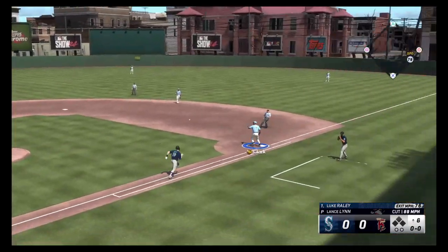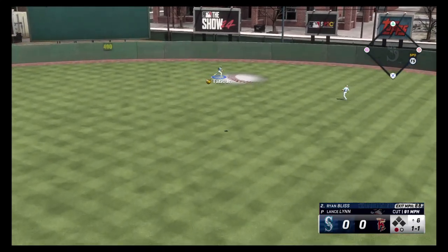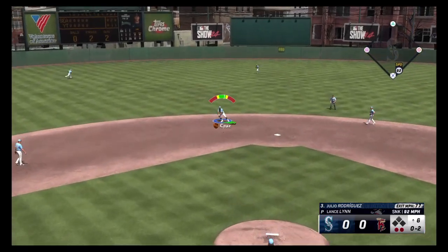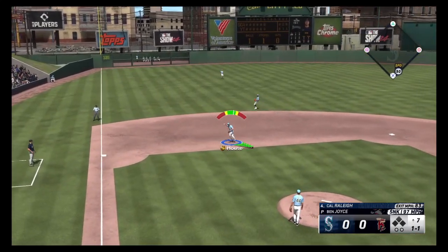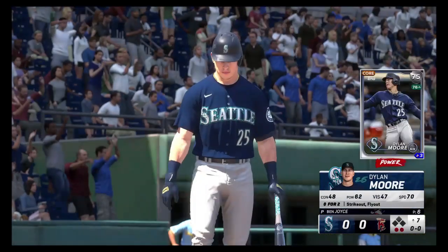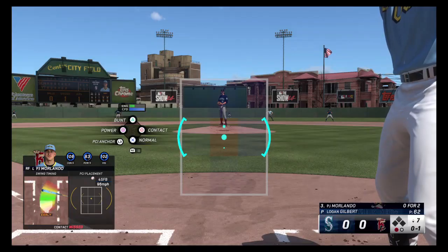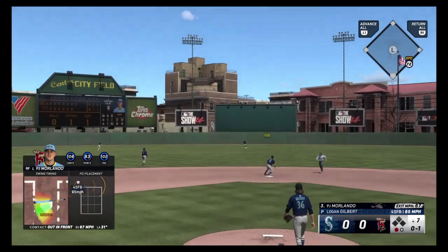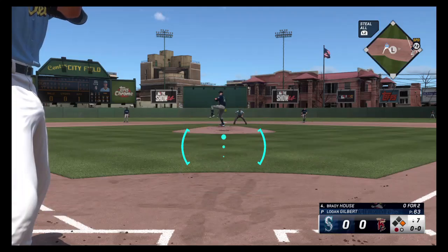Ground ball to the house for the first out. Popped up to Tatis in center — going back for the second out. Sinker low to J-Rod, ground ball to O'Neal Cruz, throwing to first for the third out. Ground ball to the house — throwing to first for the first out of the seventh. Got Rojas whiffing. Slider low — got him chasing. P.J. with a hit — let's go!